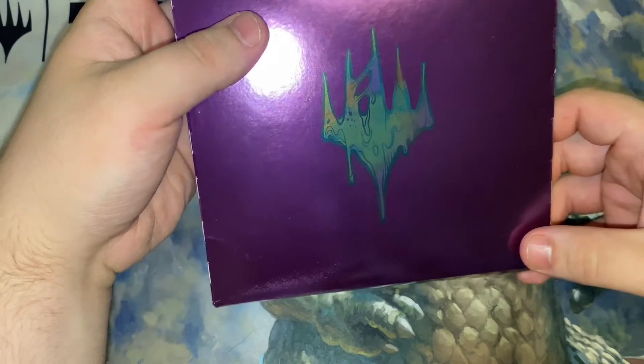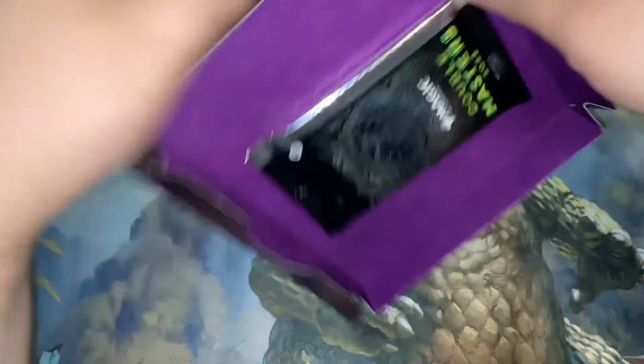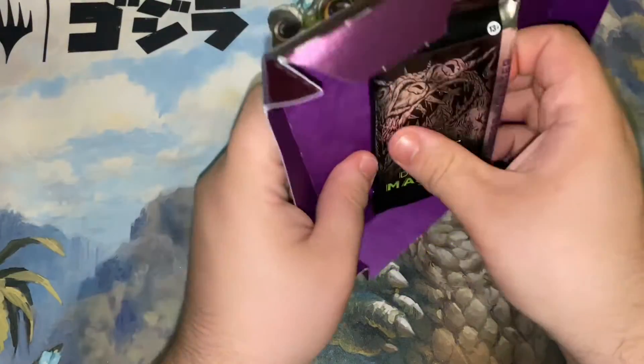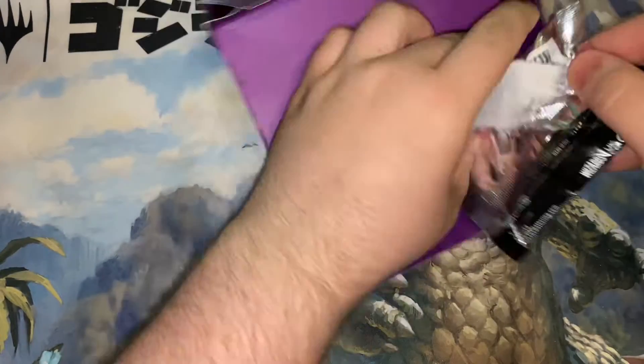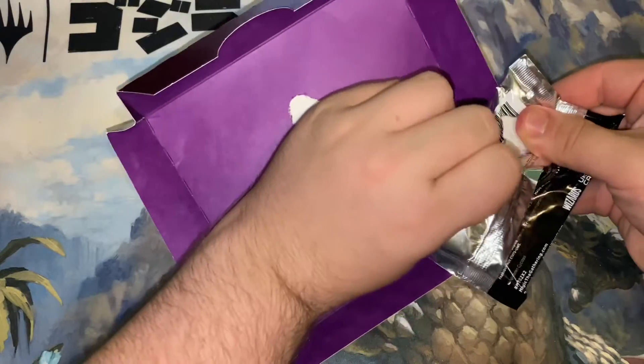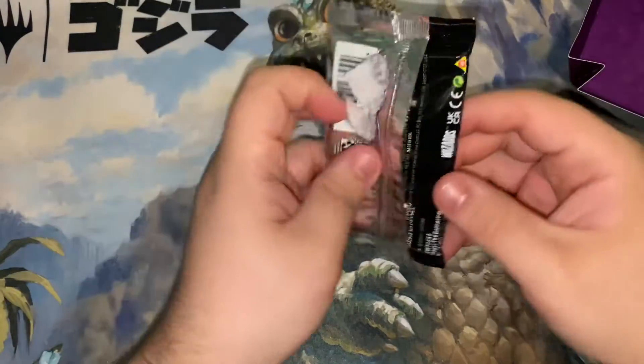There we go, there's the planeswalker symbol and we have Double Masters. Let's see if we can get this open without tearing it — nope. They really use some strong adhesive, alright.